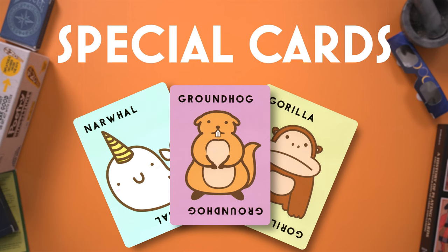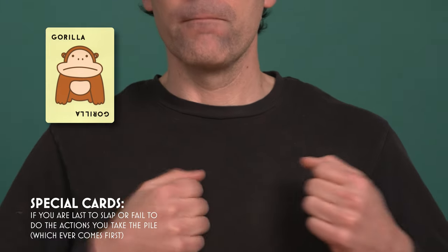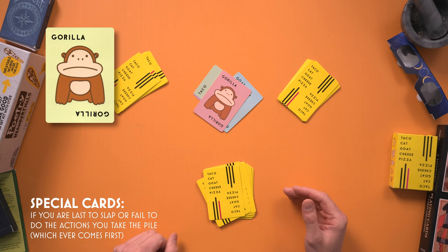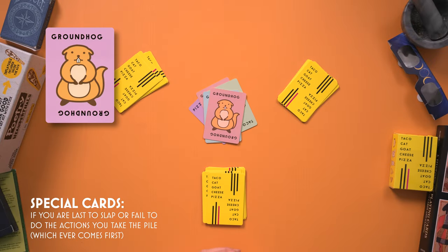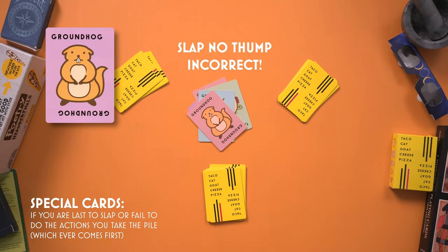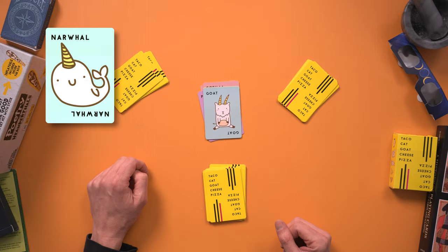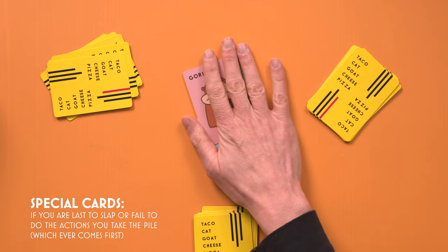There are three special cards: the gorilla, the groundhog, and the narwhal. If any of these cards are played, they trigger a unique slappable sequence. If the gorilla is played, all players must beat their chest like the alpha gorilla they always knew they were, and then slap the middle pile. Either the last player to slap, or a player who fails to beat their chest, takes the middle pile. If the groundhog card is played, all players must thump the table with both hands and then race to slap the middle pile. If the narwhal card is played, all players must clasp their hands over their heads forming a unicorn horn, and then race to slap the middle pile. If a player performs the wrong action — like pounding the table when they should have pounded their chest for the gorilla card — they immediately lose regardless of slap order. After a special card has been played, the loser resets play by playing their top card and saying taco.